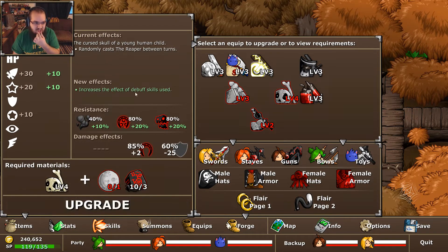So besides that, I'm not super sure what it does. I'll do one more. At max level, it increases debuff skills, which is kind of nice. That's a pretty desirable trait to have, depending on how you want to build some of your characters.